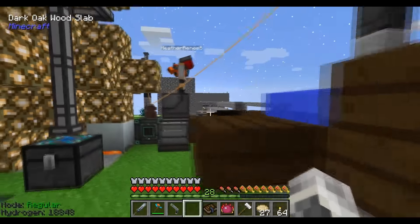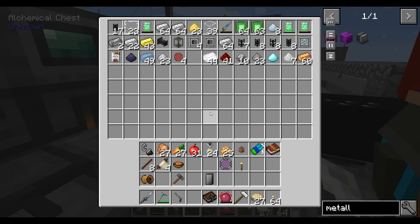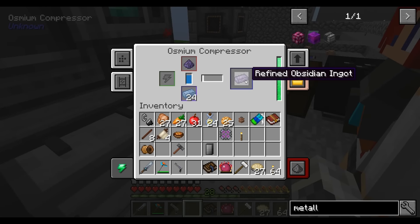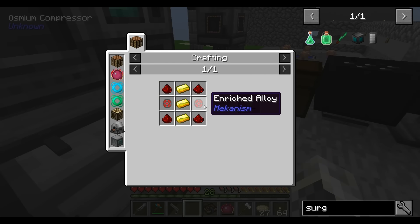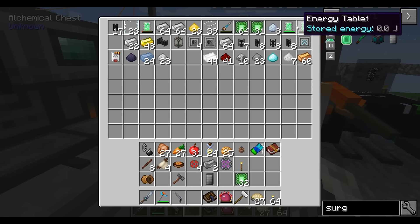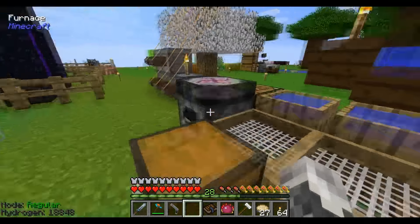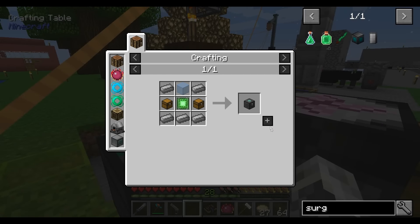I can use the enrichment chamber. Refined obsidian dust goes into the osmium compressor with some osmium — there we go, one refined obsidian ingot. Now I need to make an energy tablet, which uses enriched alloy — I have enough. I need two energy tablets, a steel ingot, and a personal chest which needs more steel. Oh, I already have the energy tablets! I wish steel had the EMC but it doesn't. I have some steel dust here, I'm making more.